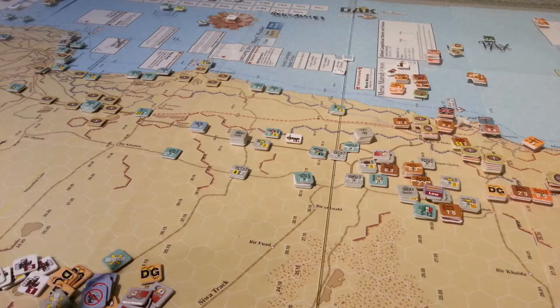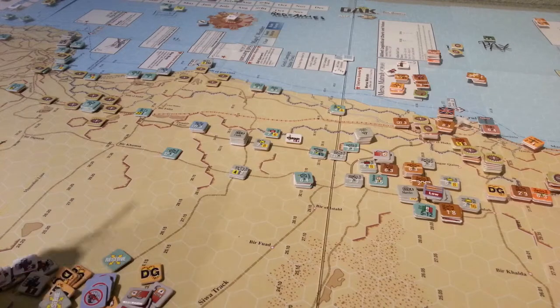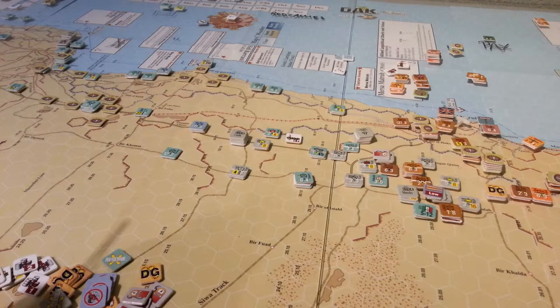We got a couple of really good rolls for replacements, so any losses taken by the Germans were fully replaced. Part of May was chewed up with simulcast turns, which meant a lot less supply was used, allowing the Germans to stockpile some supply and move some supply from Benghazi. June allows six supply moved into Tripoli per turn, which has allowed us to trickle in some additional supply.